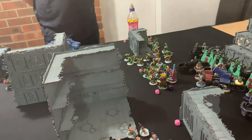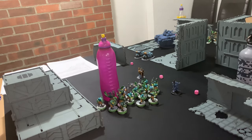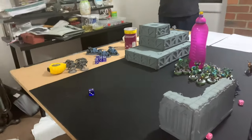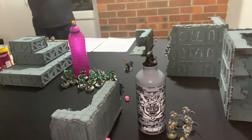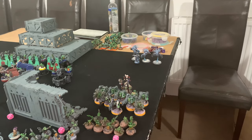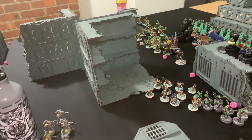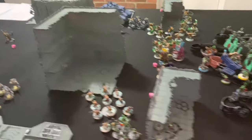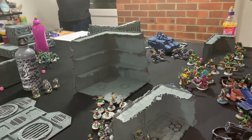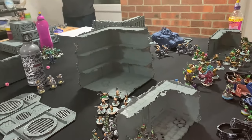Going into Space Force Turn 2, the Wolf Lord and Battle Leader moved back. The drop pods with Blood Claws dropped down, the Inceptors and Ruin Priest dropped in. The Wolves did a desperate breakout. The Inceptors disembarked from the Repulsor and the Repulsor moved up. That completes the movement phase, going into psychic and then shooting.